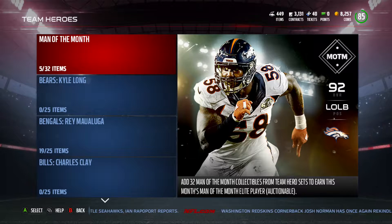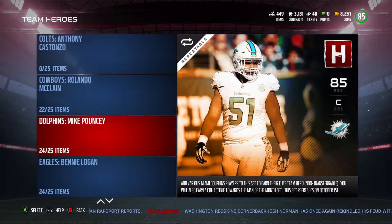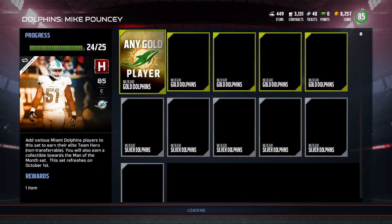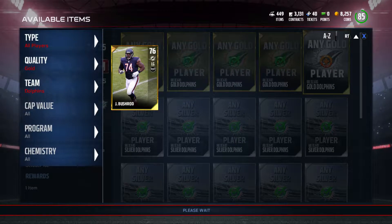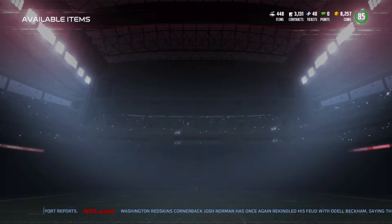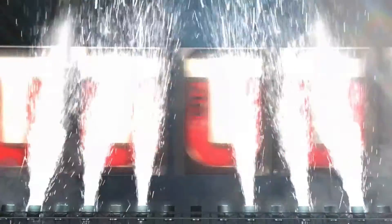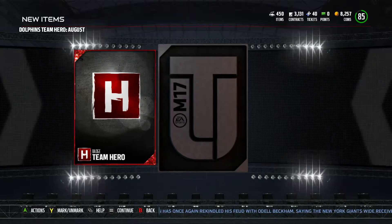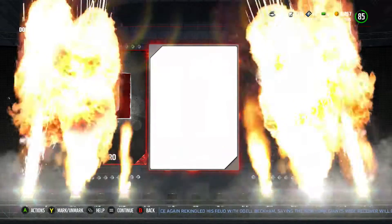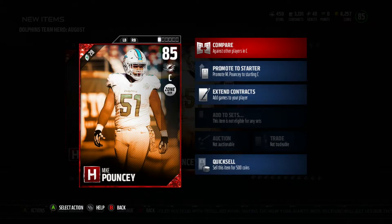What's going on everybody — we got ourselves our sixth Man of the Month and it is the Dolphins center Mike Pouncey. He's going to go into the team but he's going to be like a backup, because you can't auction off these players but you can keep them around. They're probably going to be able to go in sets and stuff, but here he is — Mike Pouncey, center, 85 overall.